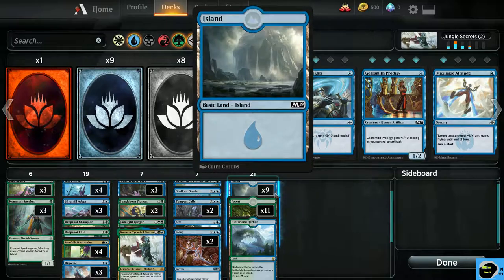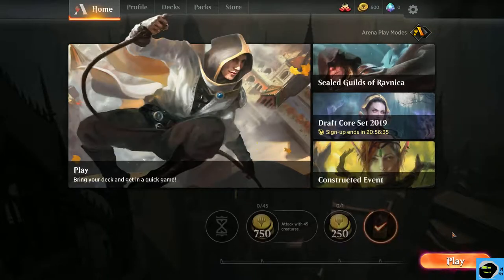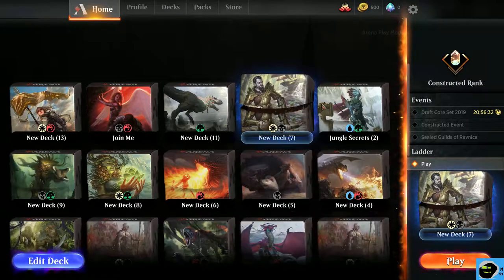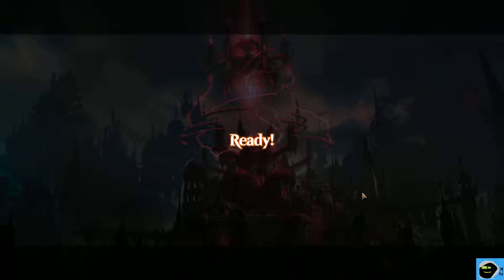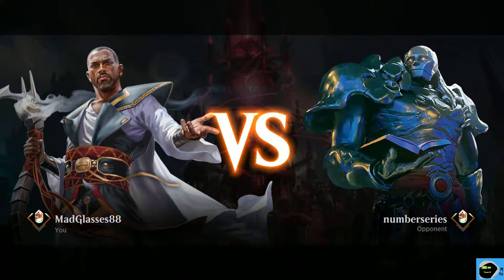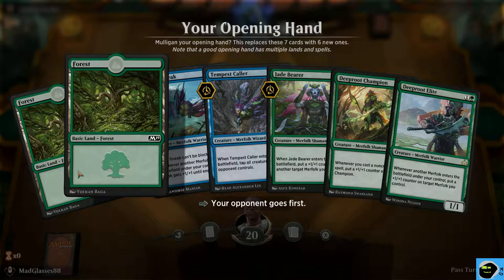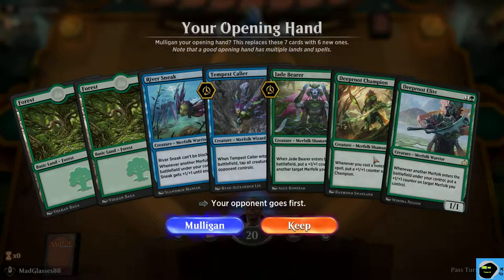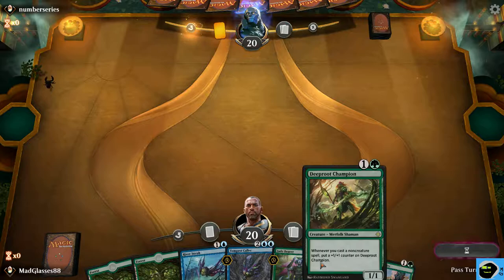And this is my mana. Alright, we're gonna hop in here, hopefully we get some victories today. I've actually been seeing a lot of miracle decks since I started playing — a lot of them, it's ridiculous. I need blue mana but I do have one green at least. We'll keep this hand, it's not so bad.